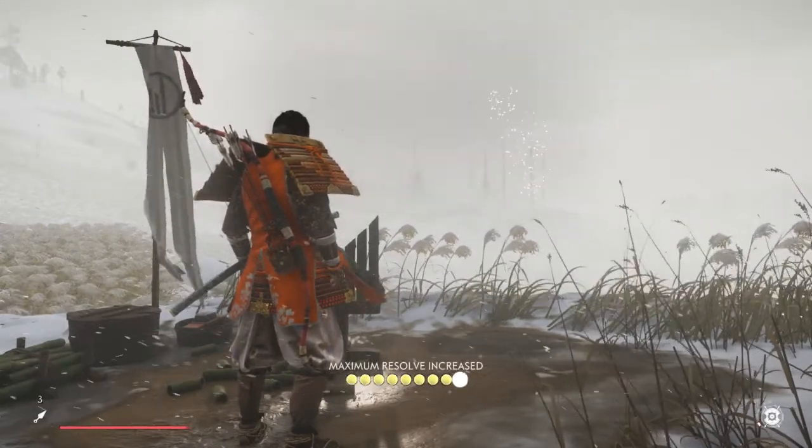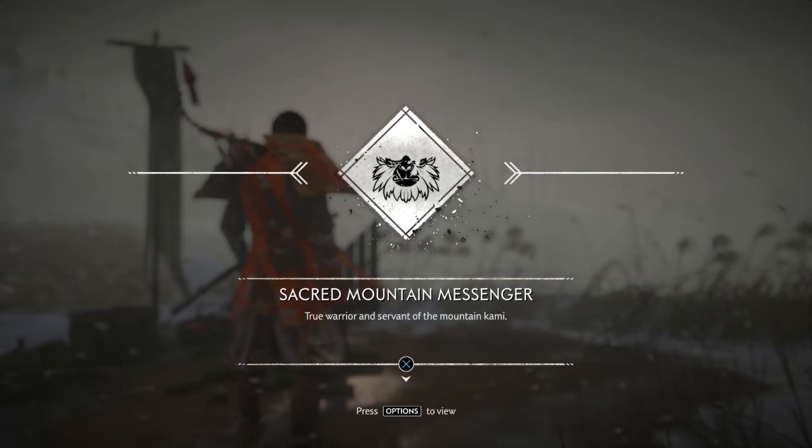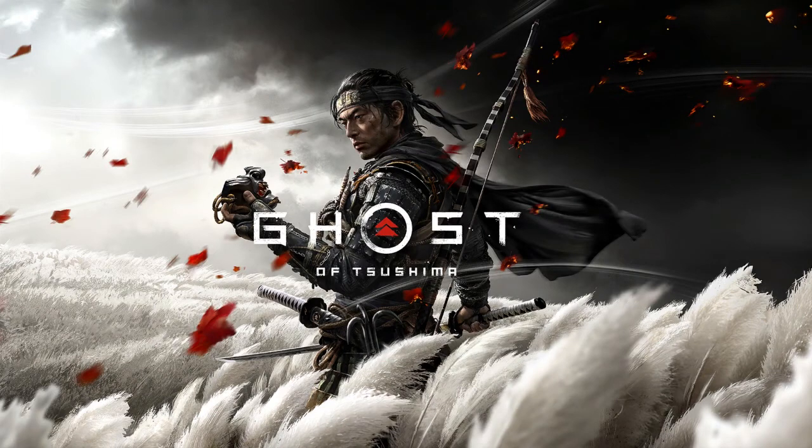The final resolve point — there we are, bringing our total to nine. And we've got the Sacred Mountain Messenger, plus a bit of vanity gear there as well. Wonderful. So there you have it, that is all the bamboo strikes in the region of Kamigata. Only a short one, but leave a like if you found it helpful. Thank you for watching and goodbye.